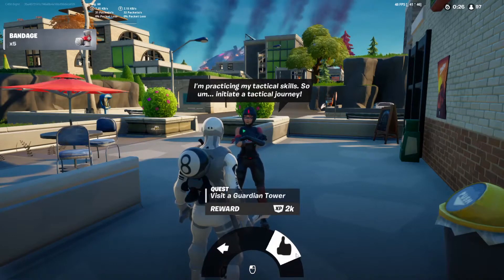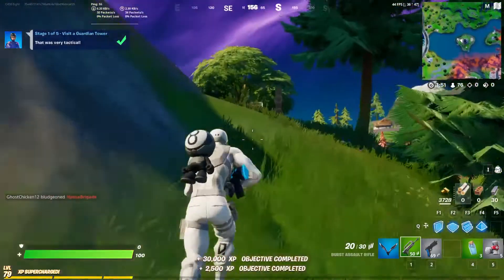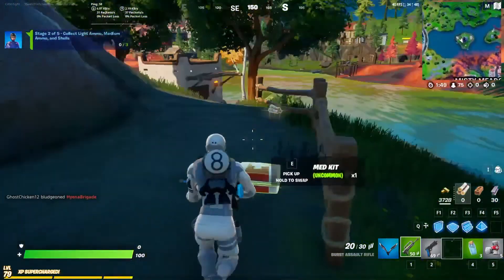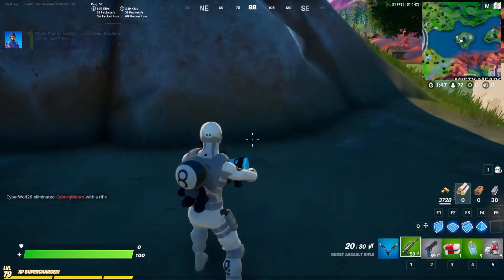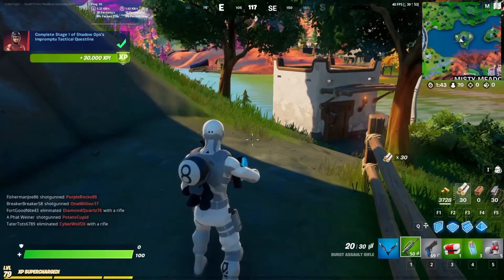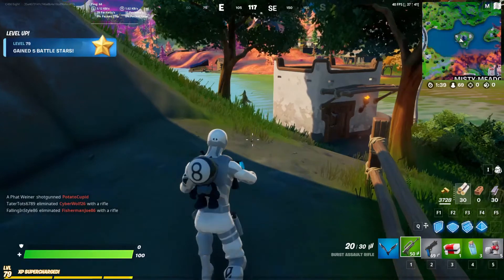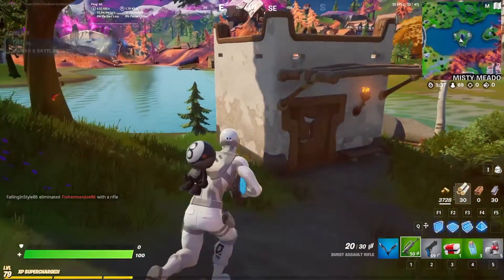So these are like the Season 5 towers? Actually my bad, it's Season 6. Season 5 was like when Agent Jonesy was getting the people, and Season 6 is when he built the tower with the Foundation.